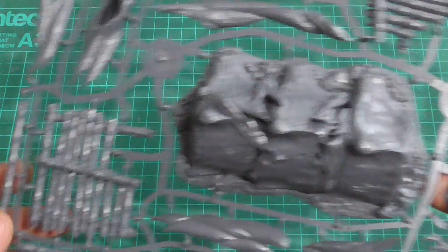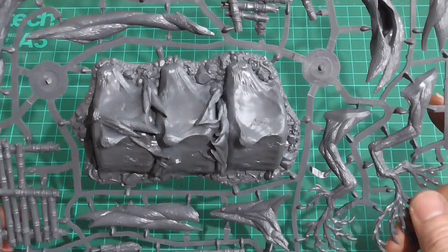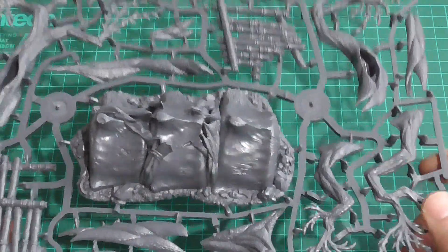You'd think the terrain would be quite basic being a big chunk of rock or something, until you realise — wait, that's not rock, that is probably a god-beast's spine or something. Look at that — massive.